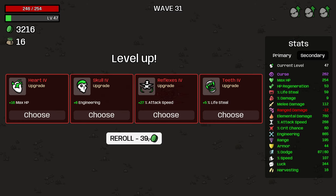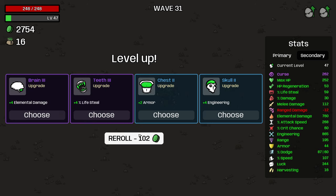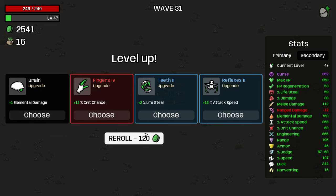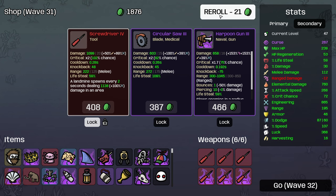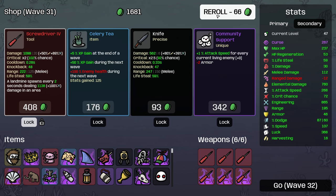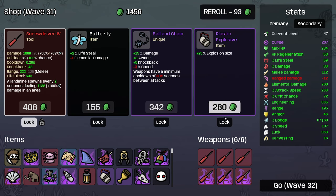Let's try and get damage percent now, shall we? Although I could go with attack speed. Damage percent? There you go - try and build that back up. Lock that down. Lock that down. Lock that in as well.